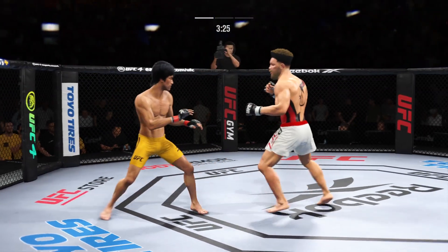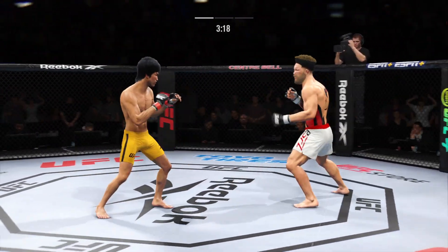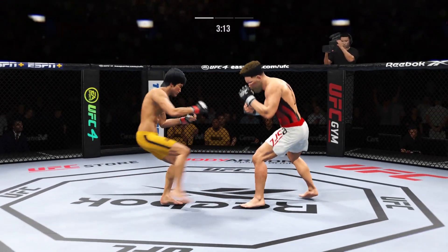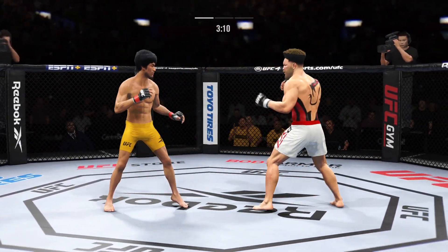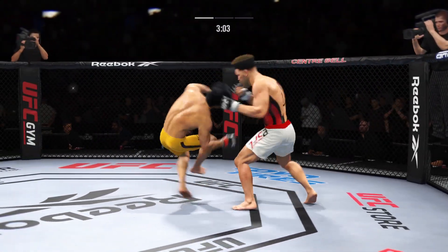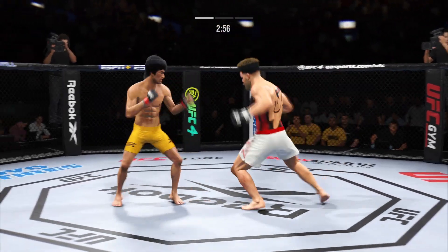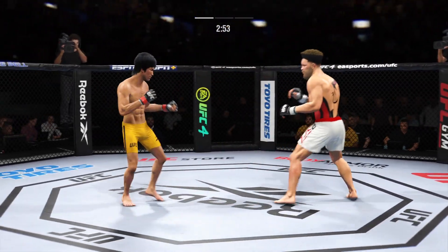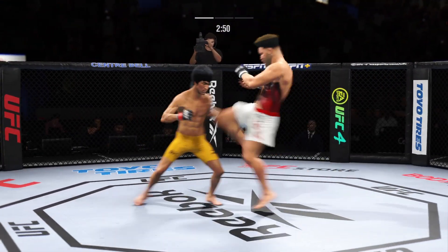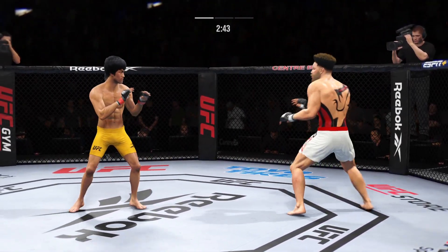Big punch lands over the top. A look shot lands. Big knee to the body — how'd he get that one home? Nice job there defensively to raise the guard and prevent any damage. Those hands never leave where they're supposed to be, and if you do that, most times you will block the shot that's incoming.